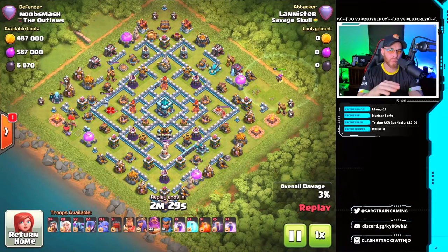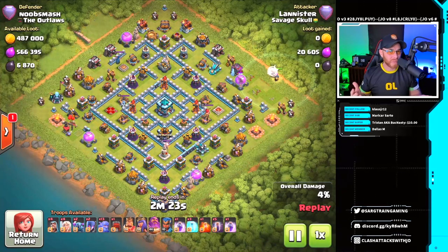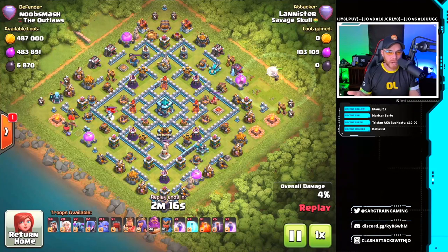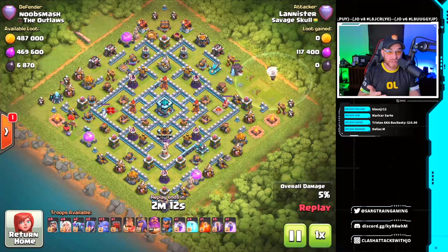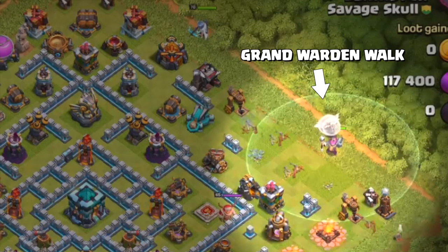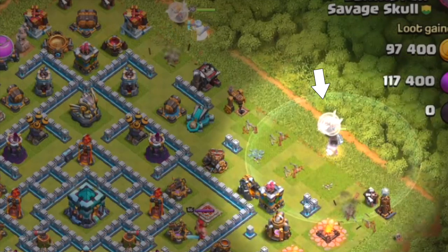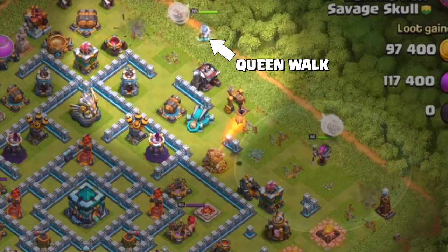For our fourth attack we have two different walks — a Grand Warden walk and a Queen walk. There are so many different attacks these guys are posting. We've seen hogs, PekkaBoeBat, electro dragons, and I've got some LaLo and a couple of dragon attacks in chat. In this one we have the Grand Warden walk — that poor wizard just got roasted — and then there's a Queen walk on the top side of the base.